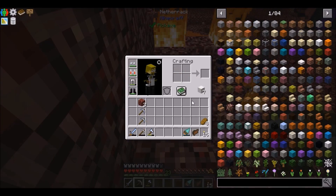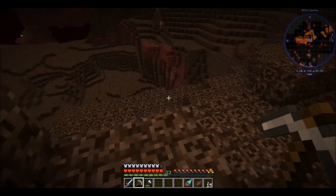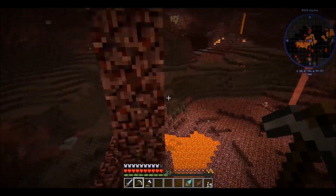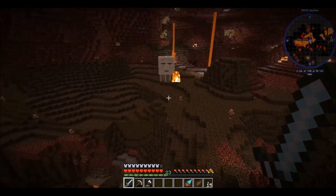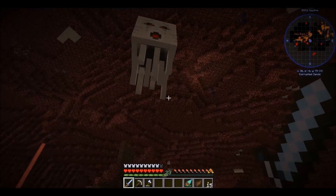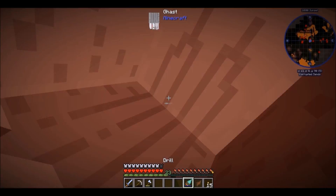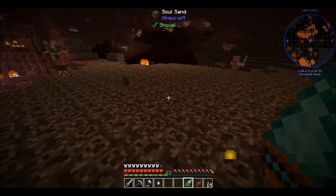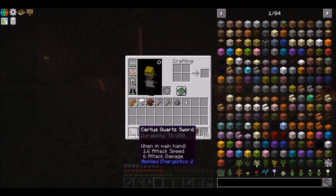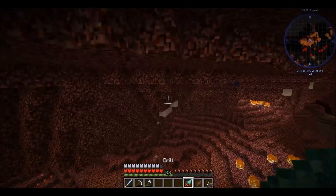We need six quartz for one, so we need another four to five blocks. Let's jetpack around and see what we can find. The jetpack is flat. I forgot to mention — the drill does 9 attack damage while the sword does 6, so the drill is actually the better weapon. I think there's a block of quartz up there on the surface. I don't know why I didn't go for those to begin with. Look how quick it goes — that is amazing!